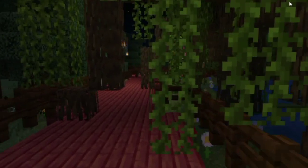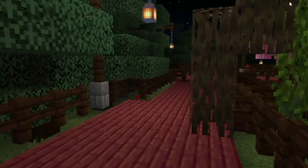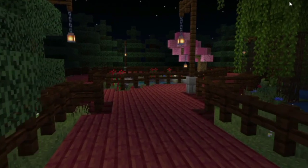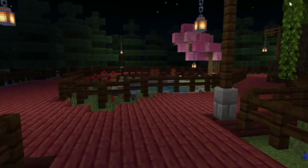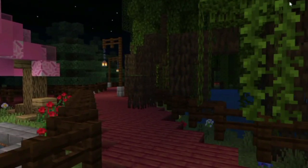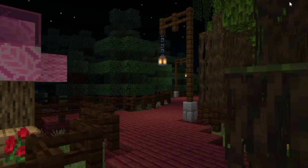The scenery at the pathway is absolutely gorgeous and stunning — because honestly, who wouldn't love a scenery like this? You're just walking around. And here's the sakura tree that I made. In the pond, there are axolotls, and I put plants there as well to make a very nice visual effect.